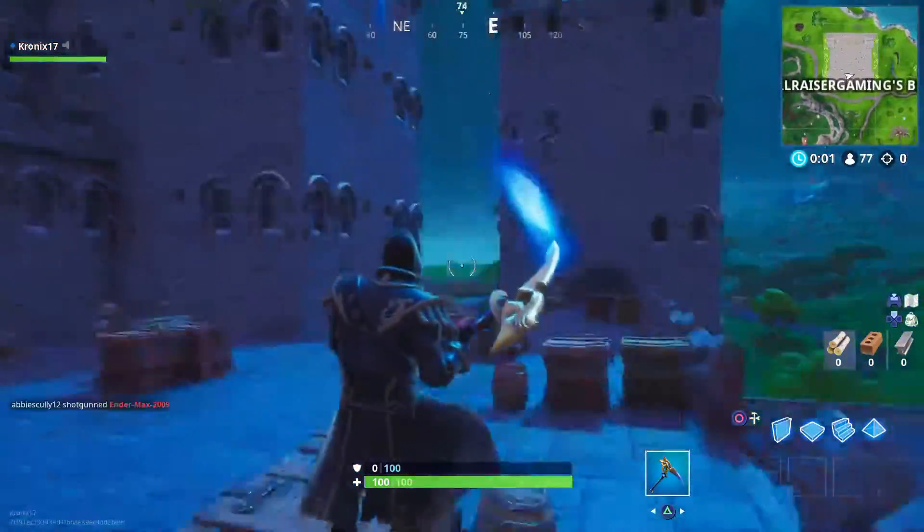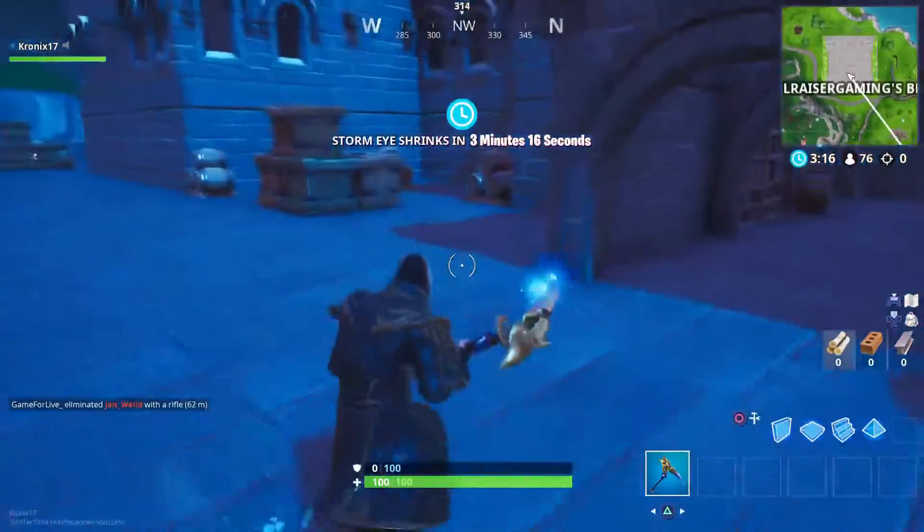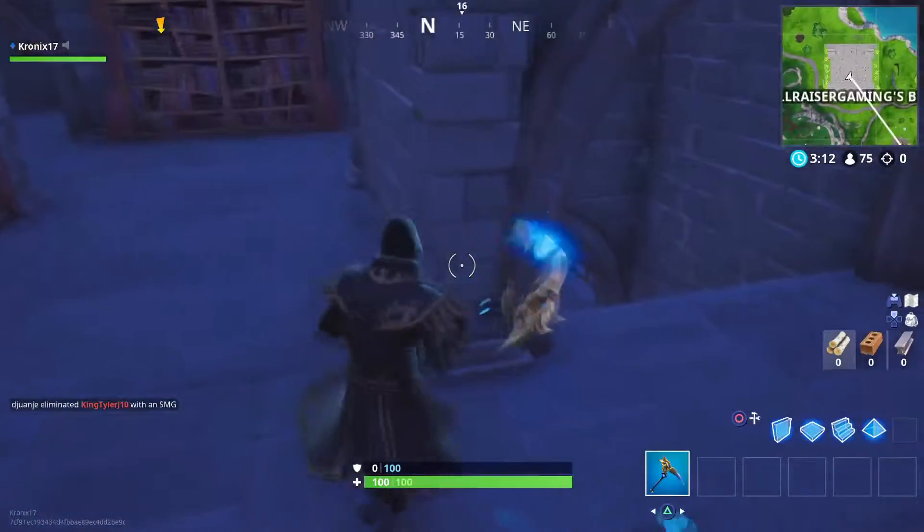Once you're at The Block, all you need to do is land on like the very entrance of The Block — that's all you need to do — and then just follow where I go. It's pretty easy to find to be honest, it's just like right around the corner.